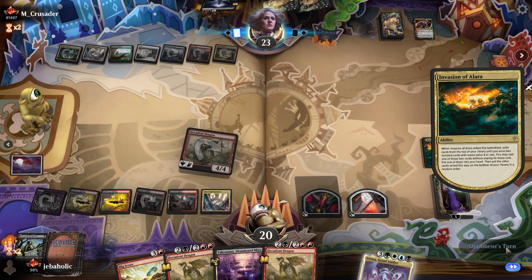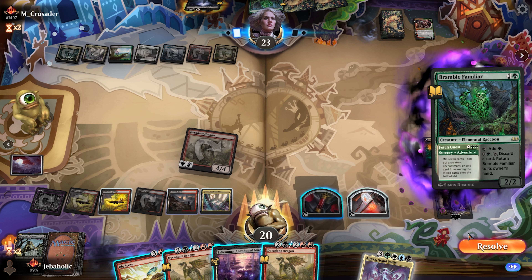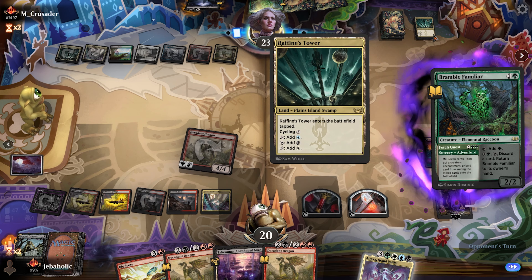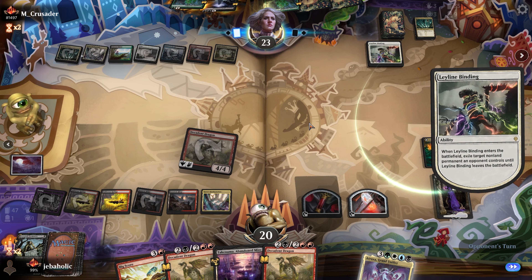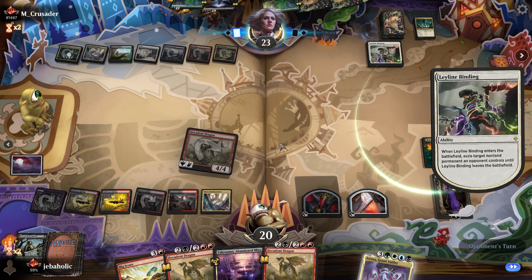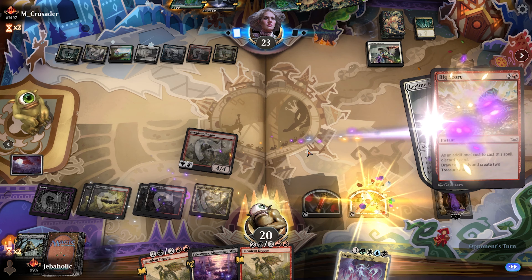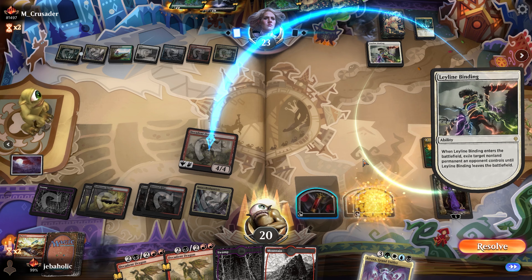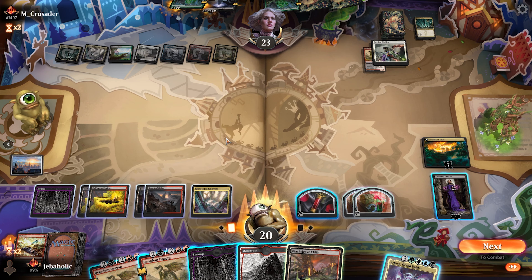What are they gonna get? A Bramble Familiar - mill seven cards then put a creature. Creature, enchantment, or land. Are they gonna get Lily or are they gonna get my Dragon? They might get the Dragon. Alright, I think I'm just gonna Big Score now - I'm actually just gonna discard that. And I'm gonna play their Atraxa.